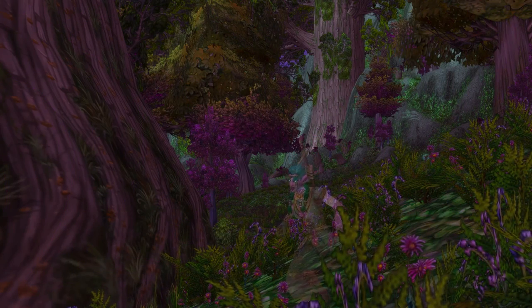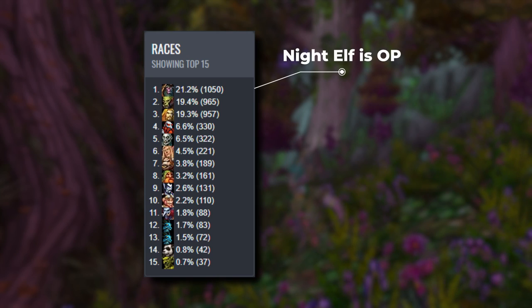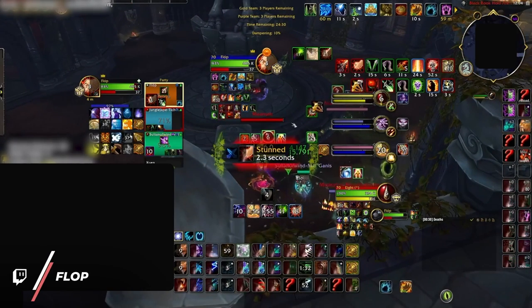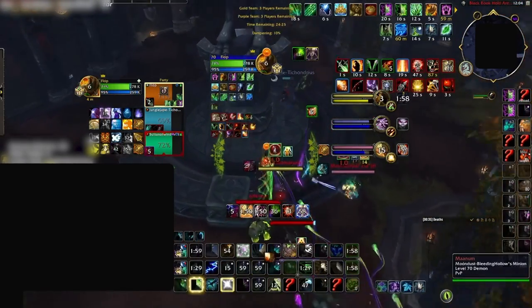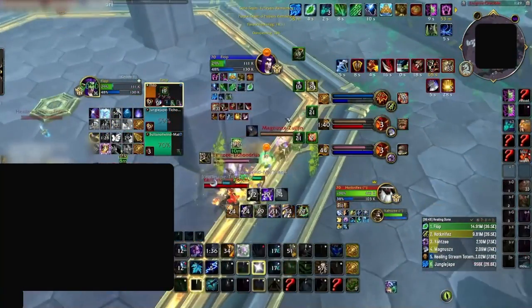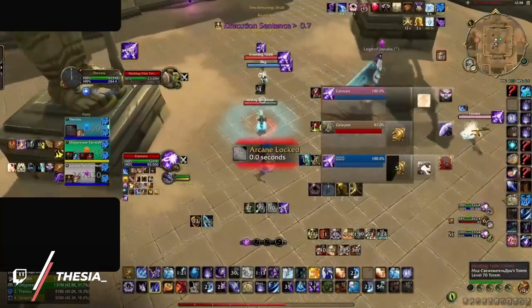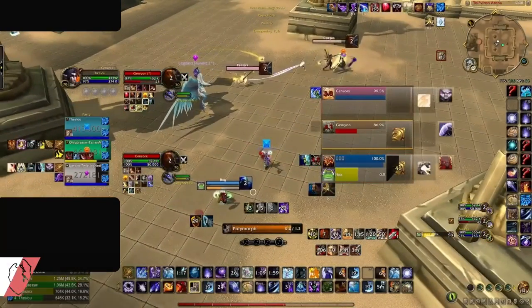First up, we have a few different ways to use Shadowmeld. These days, night elf is one of the most popular races in PvP for good reasons. At the most basic level, Shadowmeld can be used to drop enemy targets. In many ways, this makes it function sort of like feign death, or like a weaker version of vanish. When used at low HP, meld can give a split second of pseudo damage reduction since it means players won't be able to actually see you. Because it drops target, it can even allow you to get off cheeky casts. Shadowmeld will drop players as a focus target, which makes it possible to squeeze in casts that would otherwise be interrupted by players spamming focus interrupts.